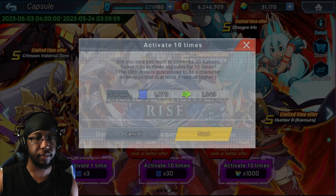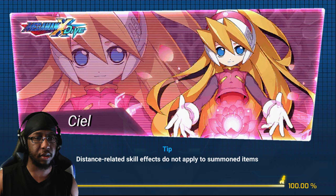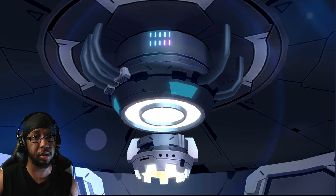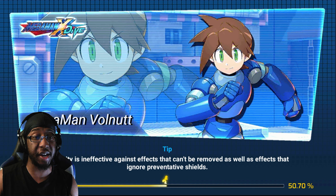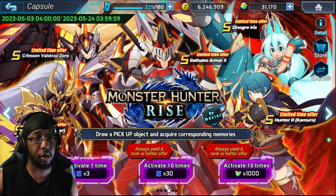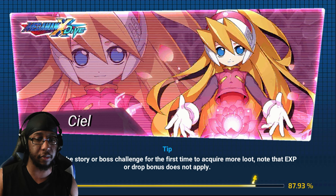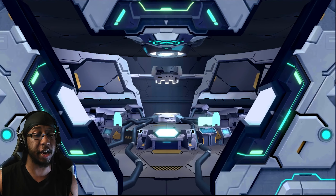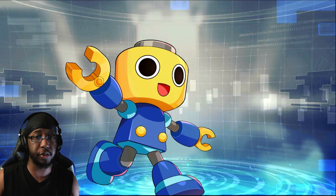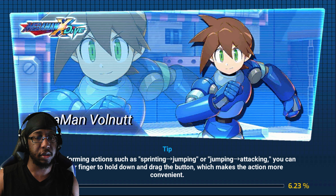Five more pulls on this account for this banner. That's towards the end for this pity. Like I said I'd like to get at least either Iris or Hunter R from this, just so I'd be able to pity the other one. Then once I get to the second round of pities I'll just pick something. Oops, I didn't mean to do that.